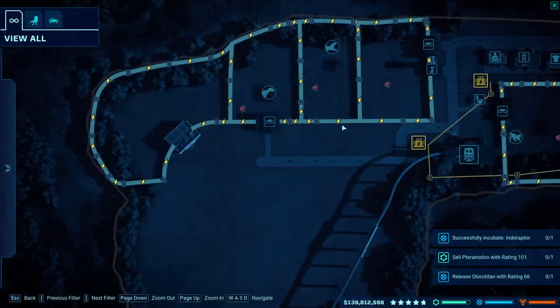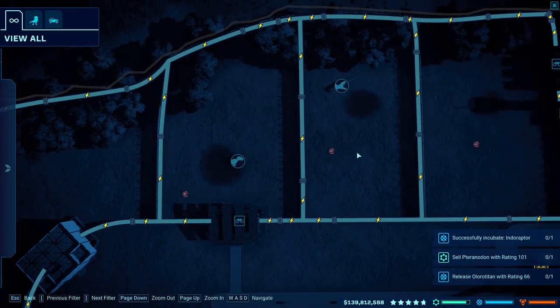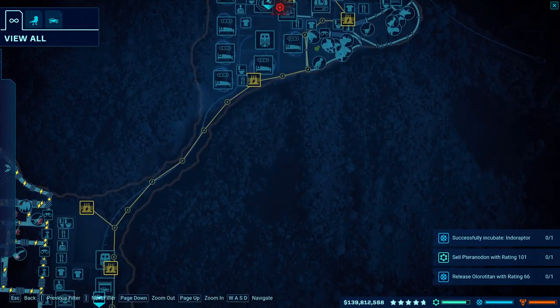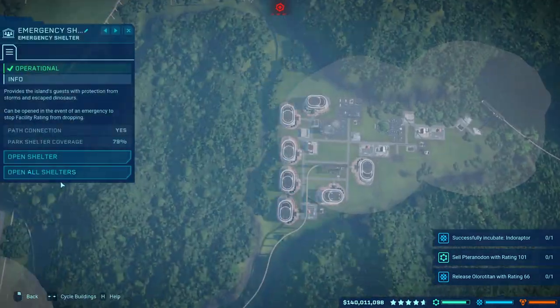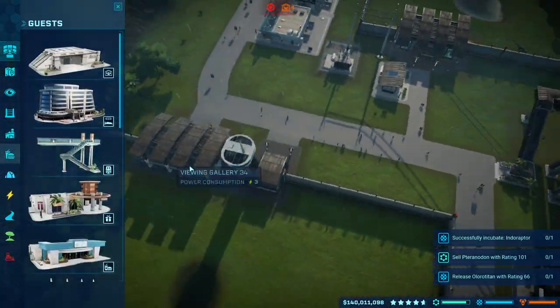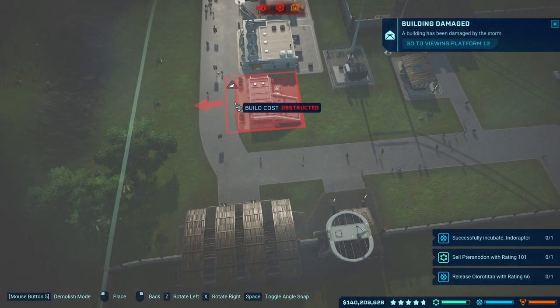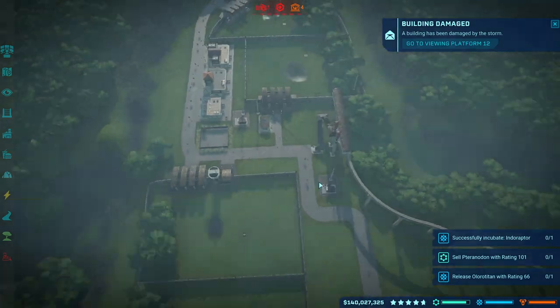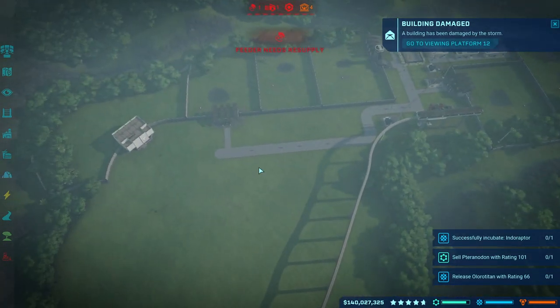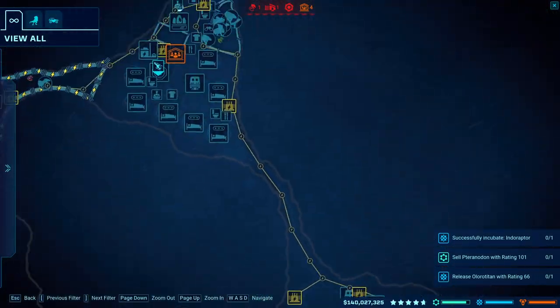This whole area kind of goes against my rule of not having areas in between the carnivore enclosures, but I'm just completely going against that. I'm too lazy. I'll place an emergency shelter right there — hopefully nothing happens, hopefully there's not a tornado.